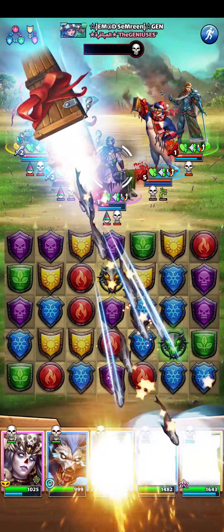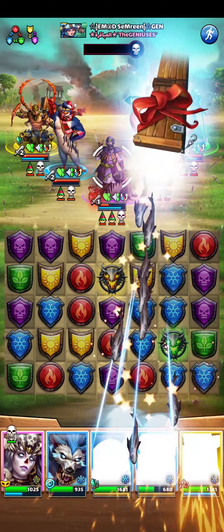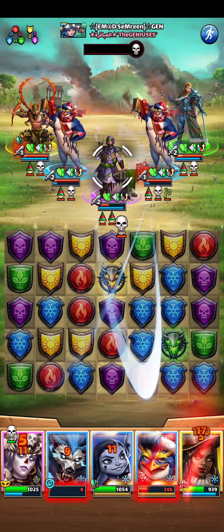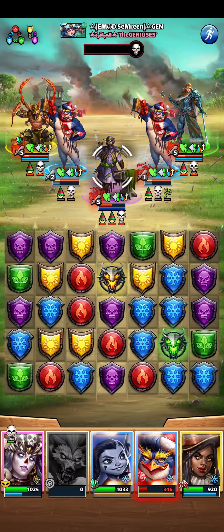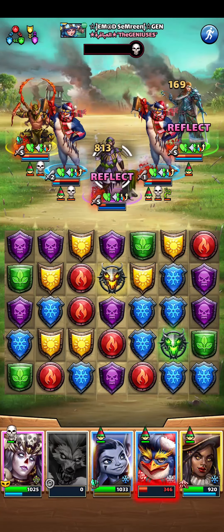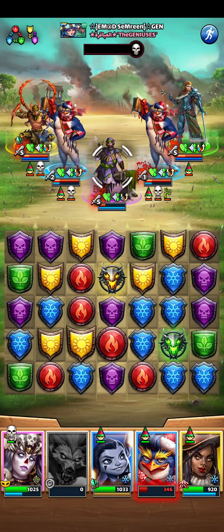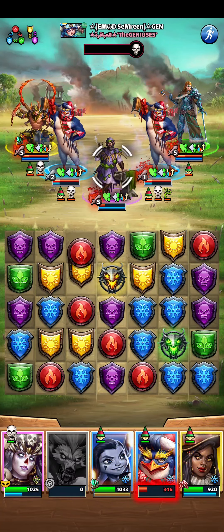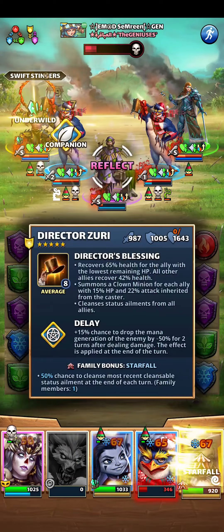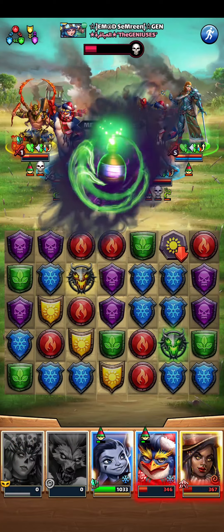Okay, I only lose Fenrir — considering the circumstances that's lucky. He lost him to minions, yeah. I have to kill this guy now somehow. I have to heal as well — this sucks. I need to heal, it's higher priority. Zuri is dead. Oh my god. Sorry Sabina.